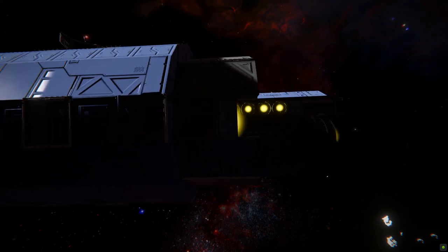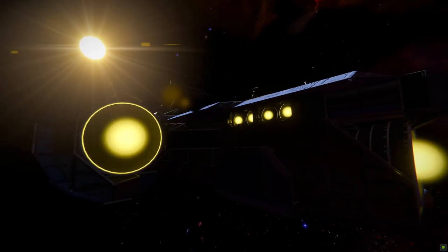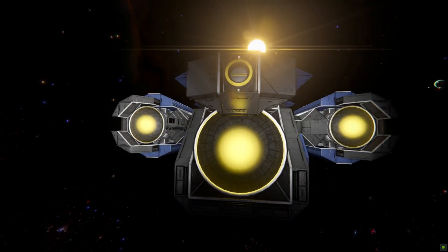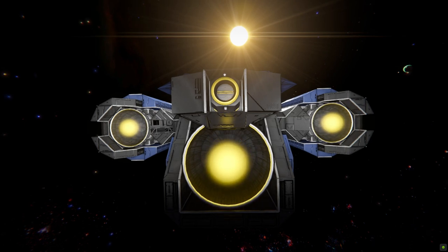Moving around towards the very back, there are more hydrogen thrusters - another large one to move us forwards and some more for our left and right. Around towards the very back we've got another large hydrogen thruster, with a connector right above there so we can dock it up, reload the tanks, reload the ammunition, and load up any kind of goods you want to carry along with you.